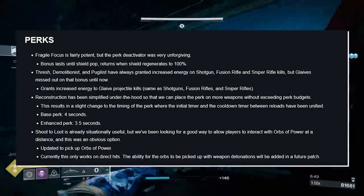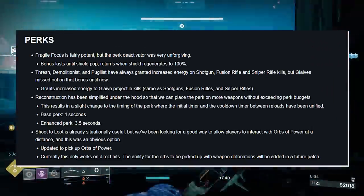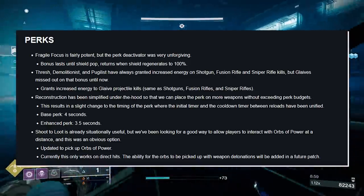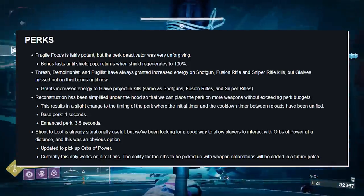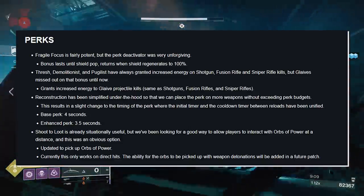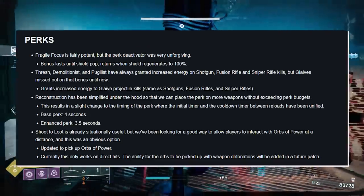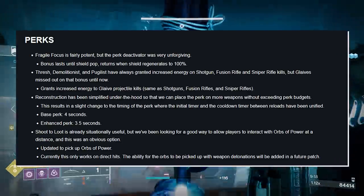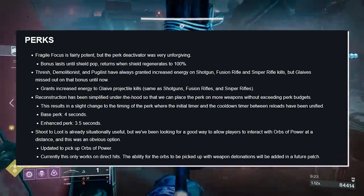Shoot to Loot is already situationally useful, but they've been working on a good way to allow players to interact with orbs of power at a distance. Updated to pick up orbs of power — currently this only works on direct hits, and the ability for orbs to be picked up with weapon detonations will be added in a future patch. The recommended combo of Shoot to Loot and Kinetic Tremors on Hung Jury is powerful — proc kinetic tremors, activate detonations, that will pick up orbs of power feeding into abilities, armor charges, surge mods, and more.